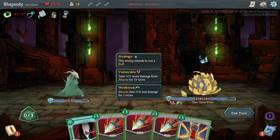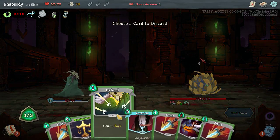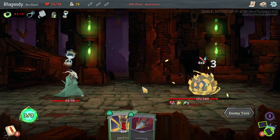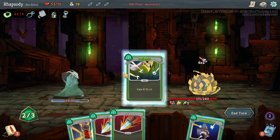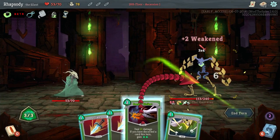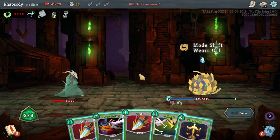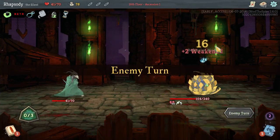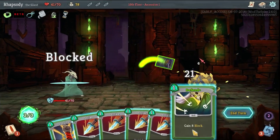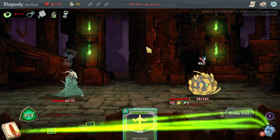I'll save that Backstab for later because it doesn't do anything here — the block is going to prevent any of it. Should have done that in a different order; I would have been able to play Sneaky Strike. I'm pretty glad this build got Terror early on, because that's one of the things you sometimes miss out on in typical aggressive Silent decks — you just never end up finding Terror and as a result you're dealing 50% less damage at all times.